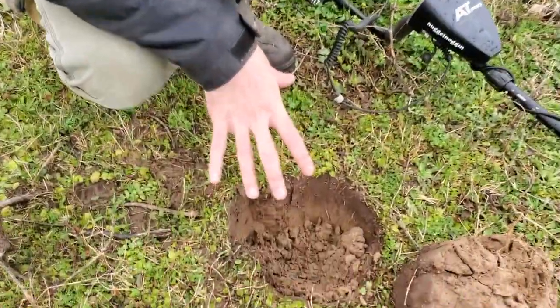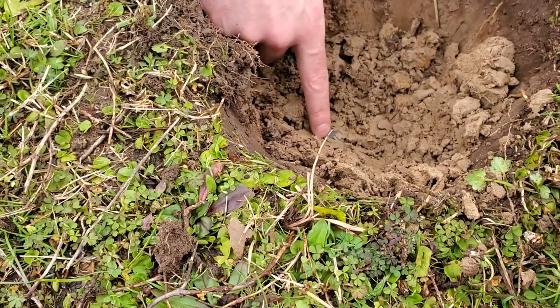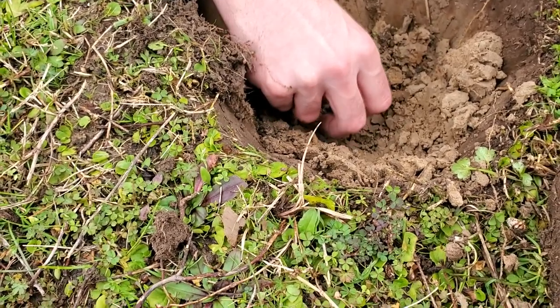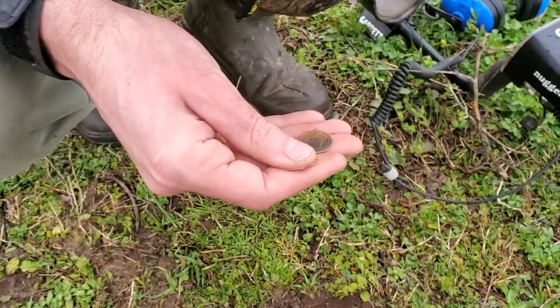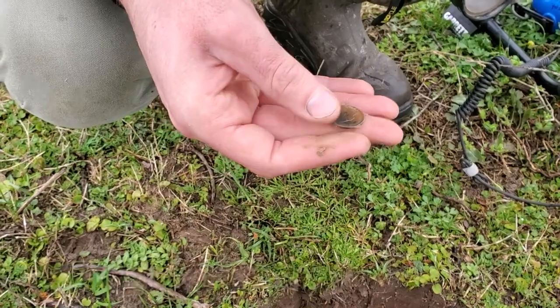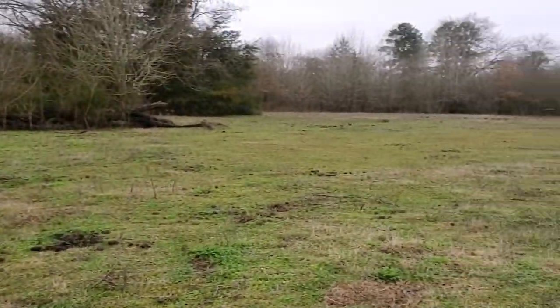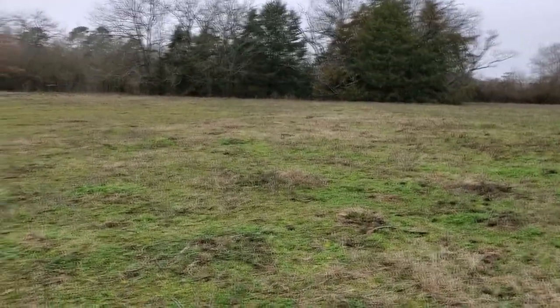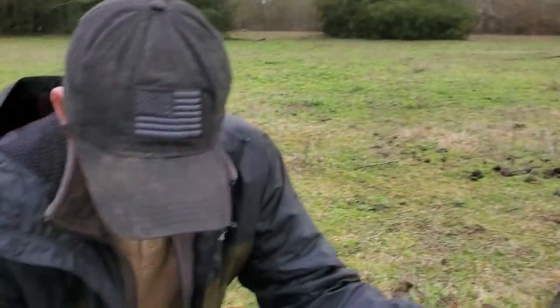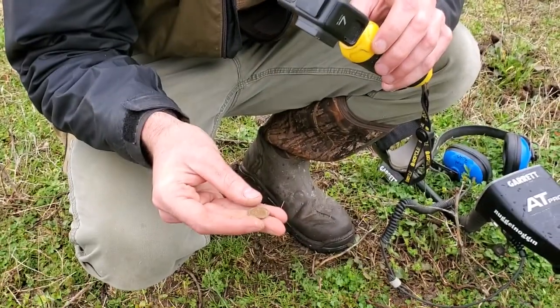Nugget's calling me over — he's got an Indian head he says. At first I thought it was going to be a bullet, and I was digging around with the pinpointer, but you can see right there — that's definitely a coin. About five or six inches deep. Oh, it's an Indian — 1907! That's a beautiful one with good toning on it. 1907 — same year as my half dollar. 1907, early 1900s is what we're finding. We've been swinging a lot out here. So we got two Indians, a merc, and a shield nickel.